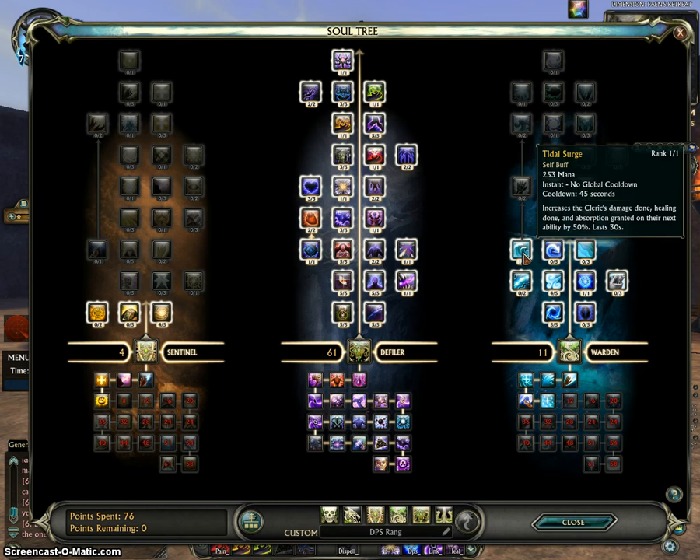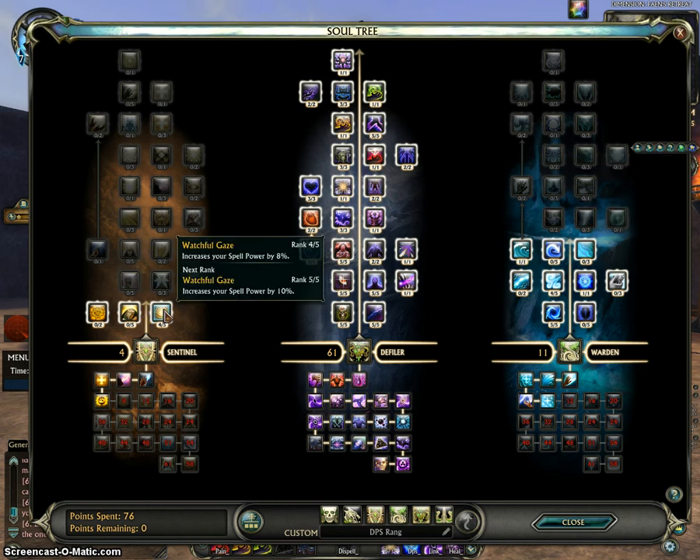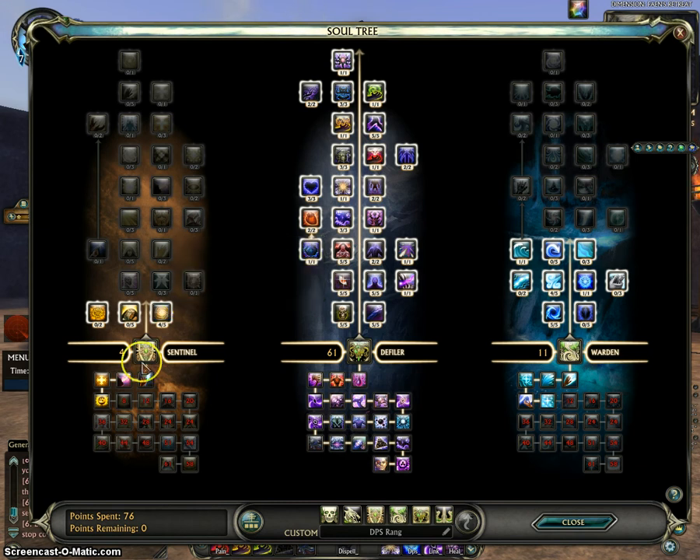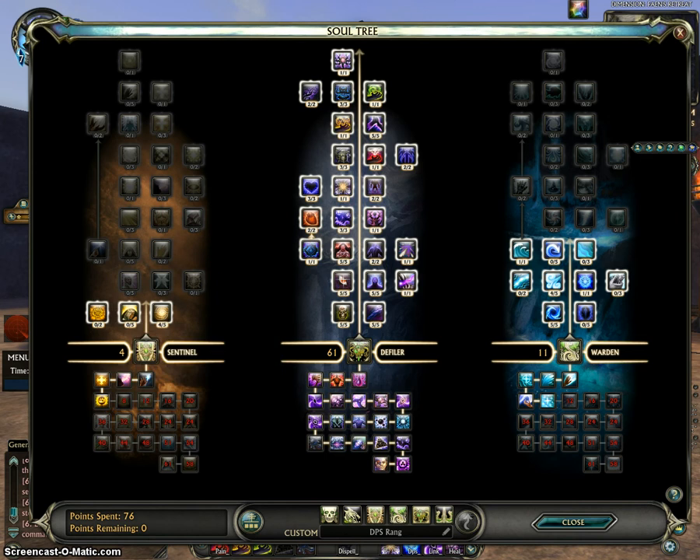And then Tidal Surge, which is going to be in the Hot Macro. And then just the next four points in Sentinel to increase some spell power for a little more healing, and also the Endurance buff, because you're going to be taking damage. Go ahead and get the spec, and then I'll continue.